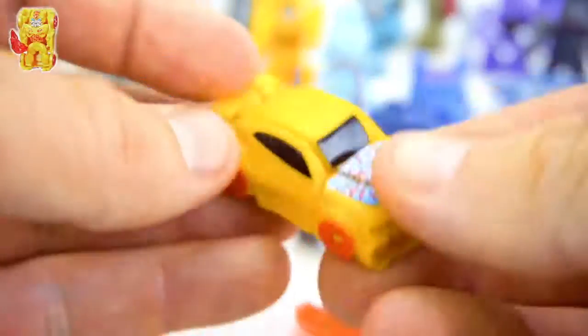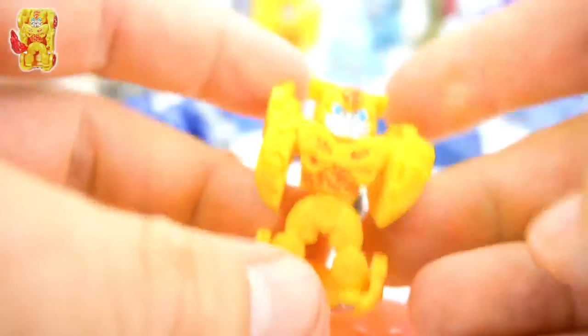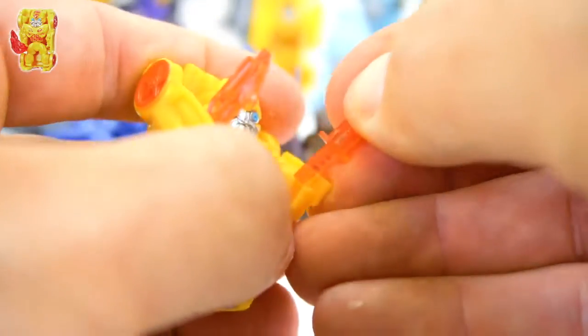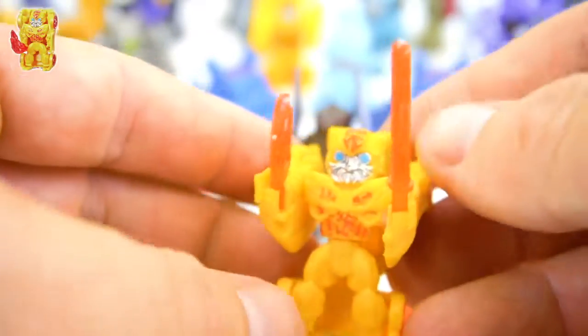Then you've got Bumblebee. Let's transform him - flip that around, flip that around. There you go, got his hands up. Give him a little tiny sword right there, and then this other big sword - boom, he's ready to go. He's got a little red on his head.